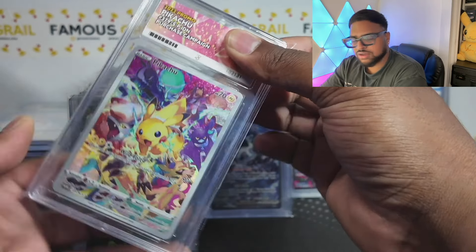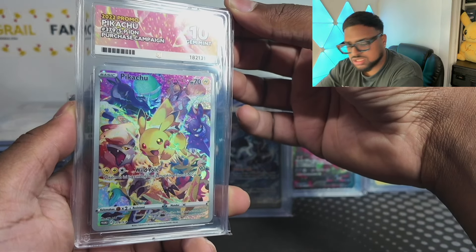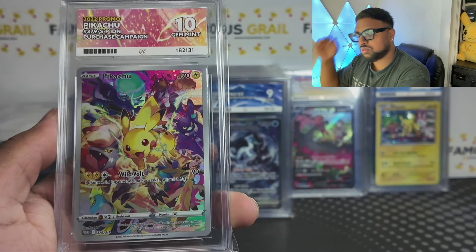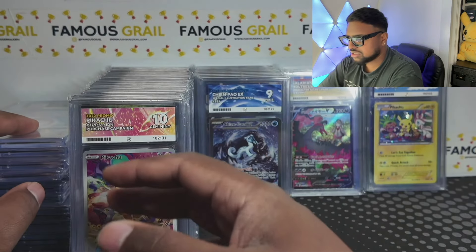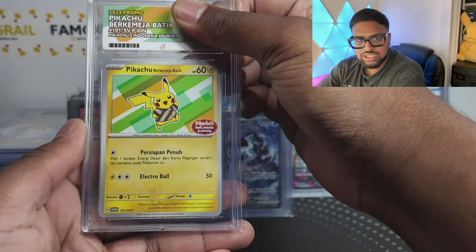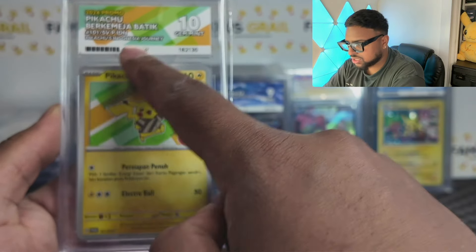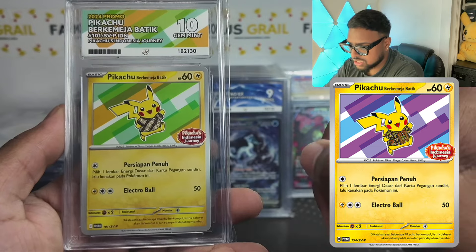This is an Indonesian promo — I recently opened the Precious Collection box and had an Indonesian one I sent to Ace. Gem mint 10 on that! These are pretty sleeper, especially the English version. The Japanese box is sub-200, probably around 150 in Japan. The Indonesian one I paid about 40 for — someone in my Discord from Indonesia always gets Indonesian promos. I think I might be the first Ace label on this one — it's exclusive to Indonesia from the Indonesia Journey promotion.